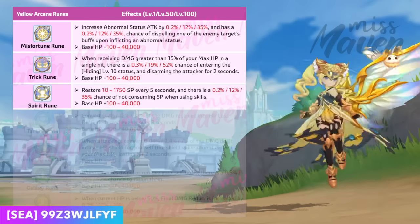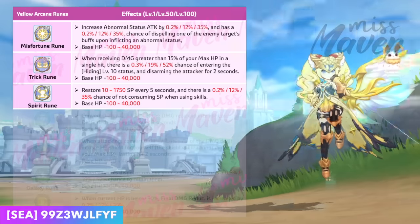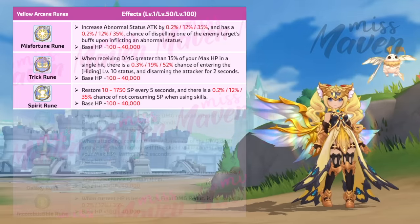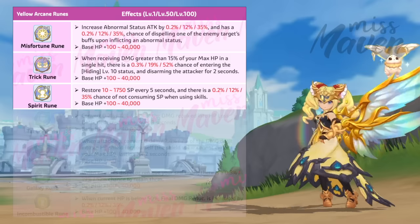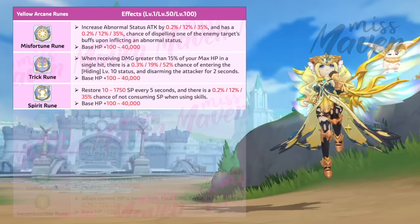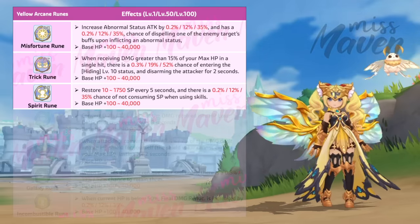Third is the Spirit rune, which contributes to SP regeneration, restoring a fixed amount of SP every 5 seconds. You'll also have up to a 35% chance of not consuming SP when using skills. As a result, this rune is particularly valuable for classes struggling with SP-related issues.